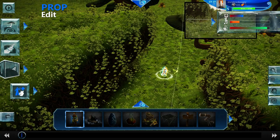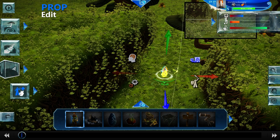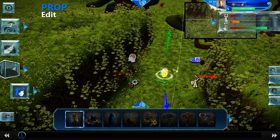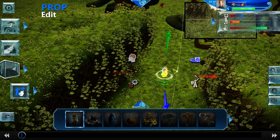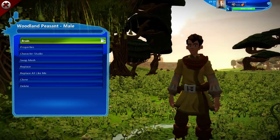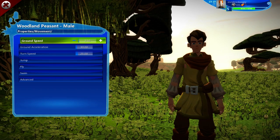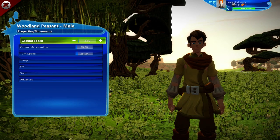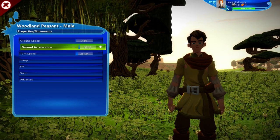One quick thing you should note is when you make everything smaller, especially for moving characters, they're still going to move at the same speed as when they were bigger. So if you're 40 percent smaller than before, it'll still take the same amount of time to walk across the island. Make sure you go into properties and movement and change the ground speed — I changed mine down to 3.5 for ground speed and 30 for acceleration. That seems about right, though you can go even lower if you want.